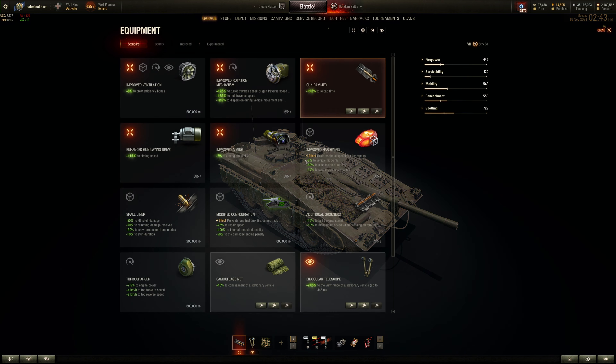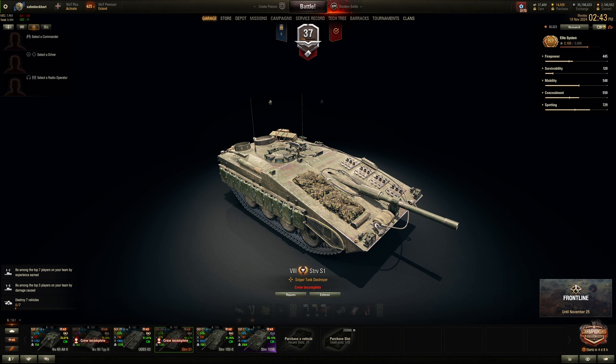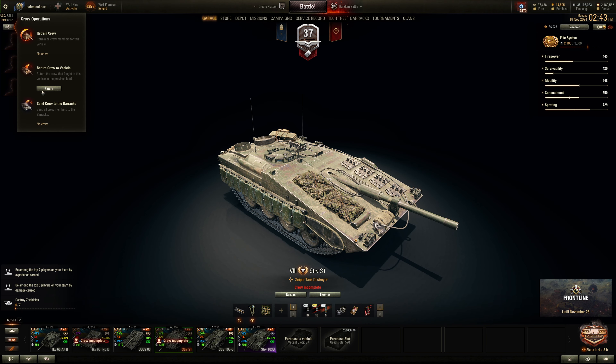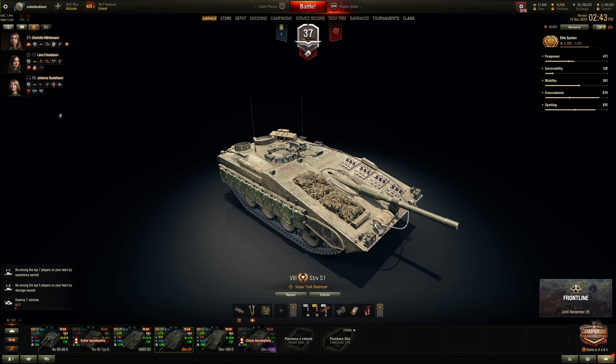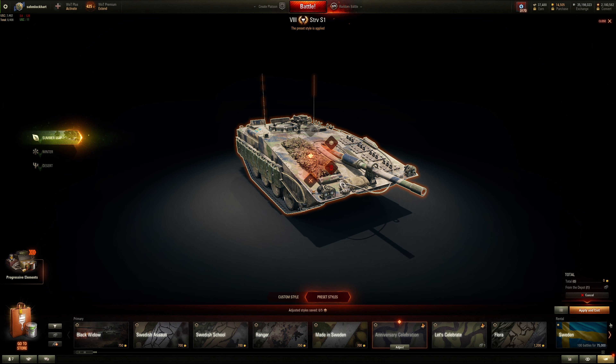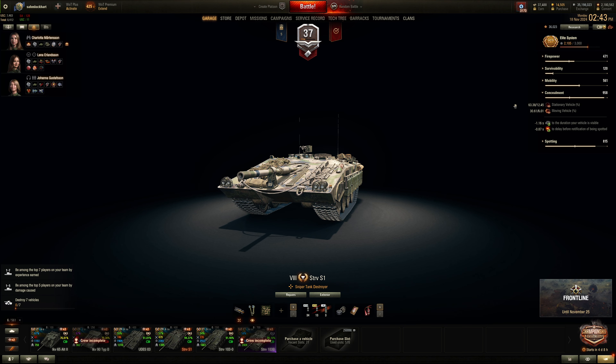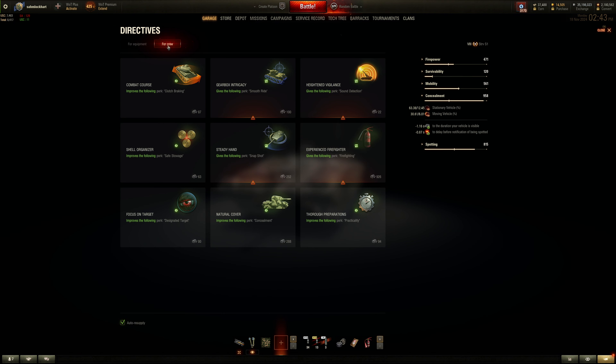Equipment-wise: rammer, binoculars, and camouflage net. With a camouflage net you are practically invisible with a very good crew — you have to get very close to this vehicle to spot it. With my crew at 6 skills fully trained, with camouflage, even without food, it's about 63 to 64 percent camo. I can even push this to 65% with natural cover.